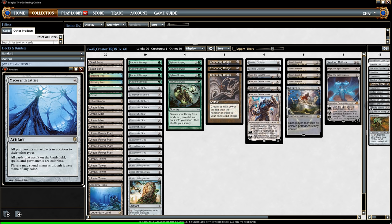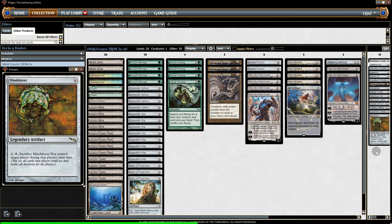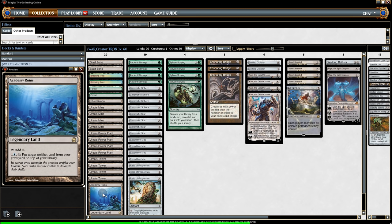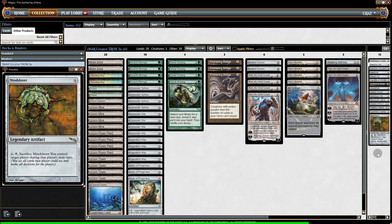And now finally, with blue added to the deck, we have Mindslaver. Unlike the other two combos in the deck, if all the pieces are out, Mindslaver will outright win the game with an infinite loop. For that to work, we will need blue mana. That is why we have Breeding Pool, and more importantly, Academy Ruins, which puts an artifact card from our graveyard on top of our library. We sacrifice Mindslaver, take control of our opponent's turn, and then on each of our turns we get back Mindslaver with Academy Ruins, resulting in our opponent beating themselves.